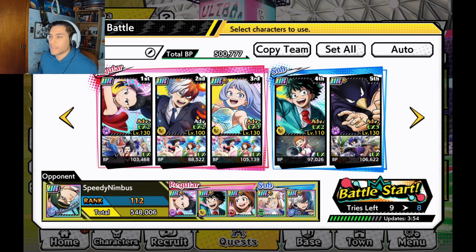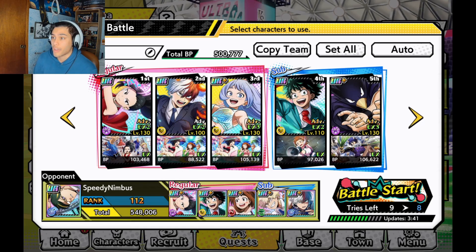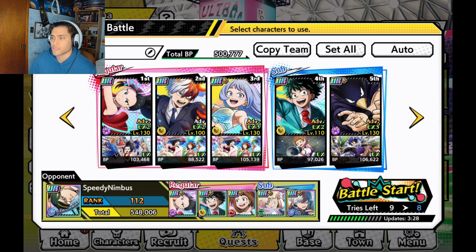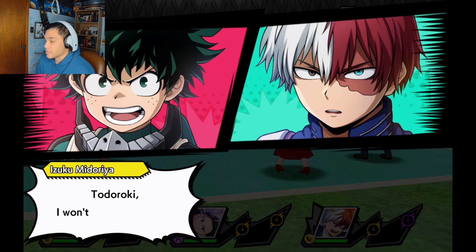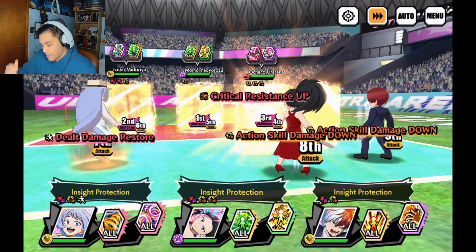Our next fight is going to be against Speedy Nimbus. Going over his kit again briefly — it seems like he lowers action skill cooldown time after one turn passes after using barrier. So as soon as his barriers have been attacked while he has one up, that's one cooldown reduction. His plus ultra also gives two barriers, so you are continuously lowering his action skill cooldown time. As long as the enemy is aggroing and attacking Todoroki specifically, I feel like it actually is in play. This is going to be a much tougher team — we're going against a UR+ monstrous squad.